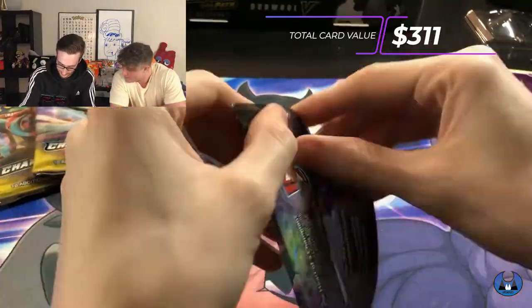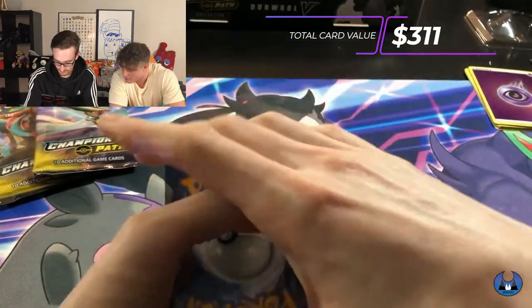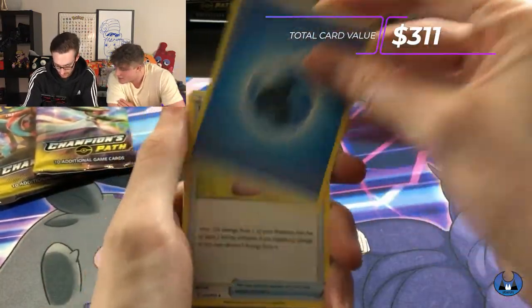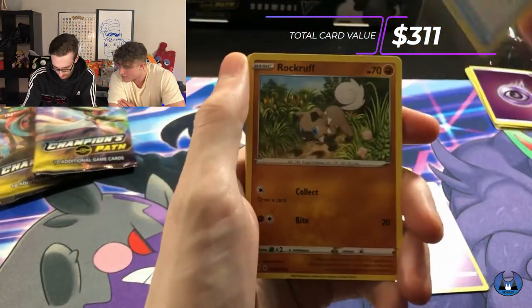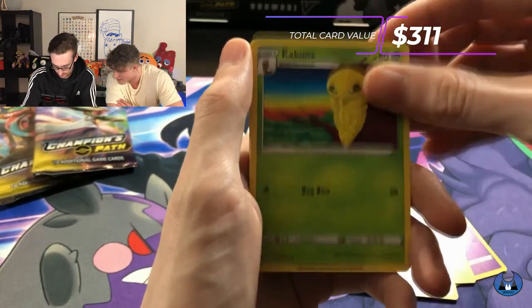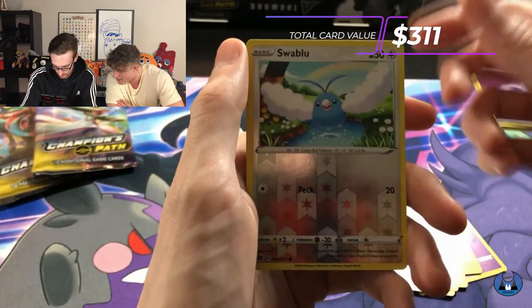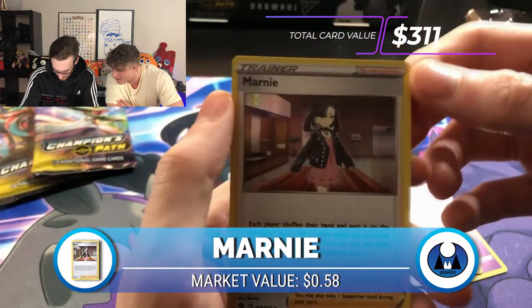I'd be happy with these packs — I almost don't even want to open the rest of them. It could be downhill from here or it could be the craziest pack opening you've ever seen. Opening pack three: Fighting, Water, Hyper Potion, Hatrum, Rotom Foam, Rockruff, Weedle, Swablu, Kakuna, Pokeball — Swablu is the reverse — and a Marnie. Not any holographic. Here come the disappointments.